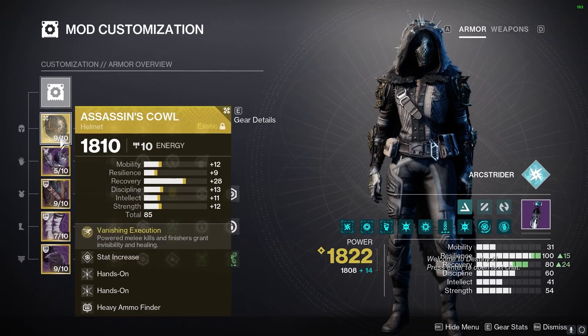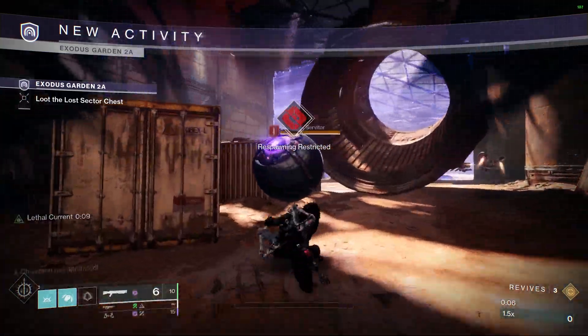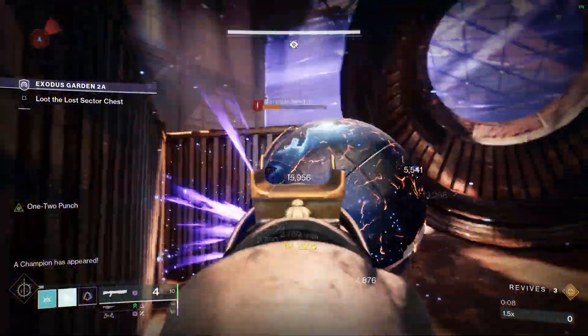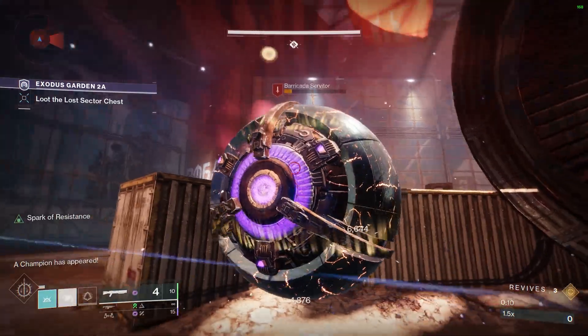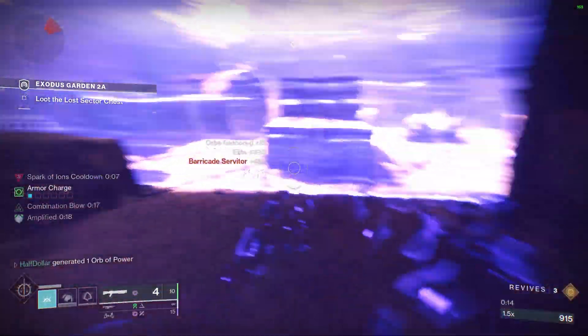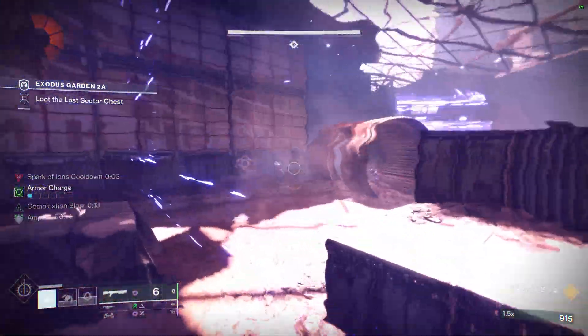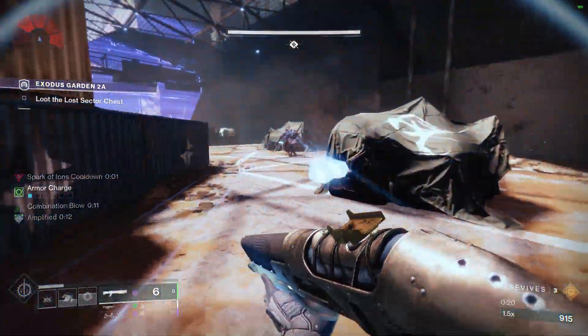The exotic today is Assassin's Cowl. Moving on to the Lost Sector run — to start out, we have to kill all the adds before this wall. Once we kill everything, this door will open. And then once we kill all these shriekers, it will spawn the barrier.